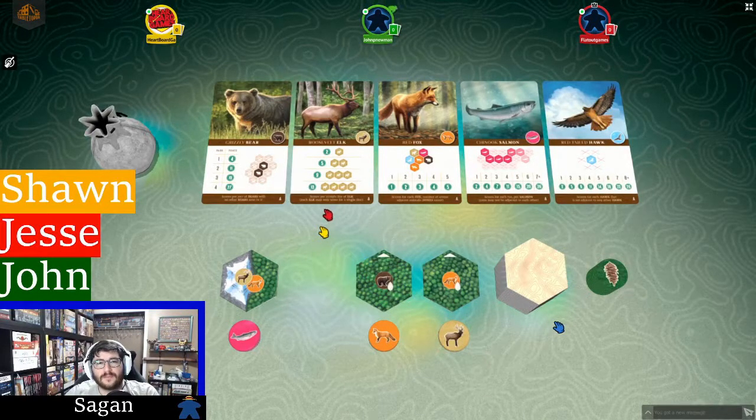The Roosevelt elk just want to be in straight lines up to four long, scoring points depending on how large those are. Unlike the bears, the elk lines can be touching one another. The red fox scores for each different unique type of animal surrounding it — you want a diversity of different animals in the spaces around the fox. Each fox scores individually up to five points if it has each different animal around it, and foxes can be placed next to other foxes.